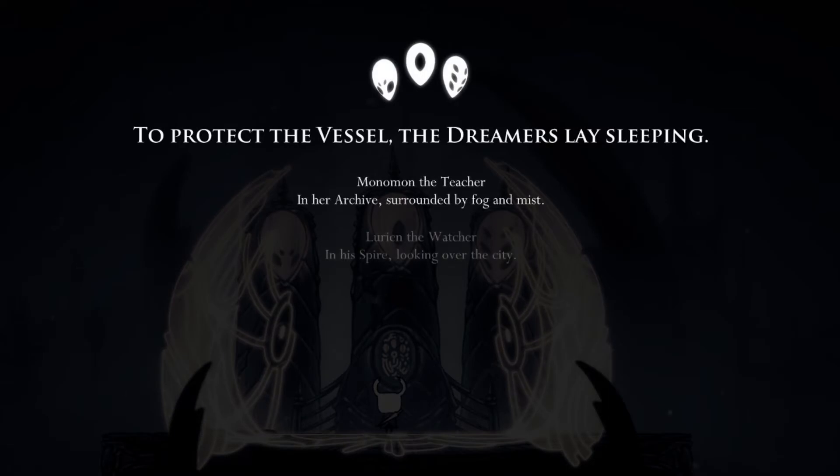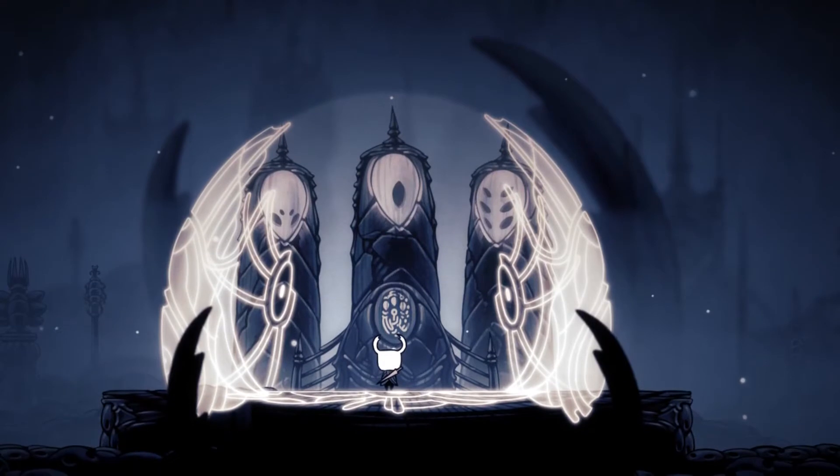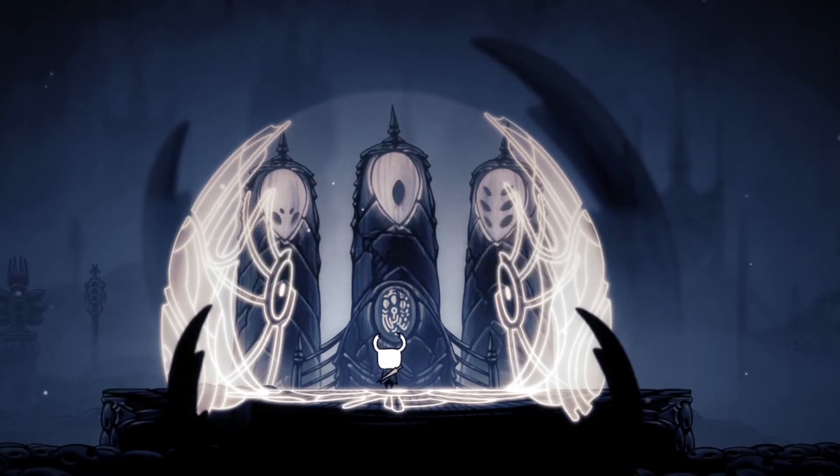To protect the vessel, the Dreamers lay sleeping. Monoman the Teacher in her archive, surrounded by fog and mist. Valyrian the Watcher in his spire, looking over the city. Hera the Beast in her den, amidst the deep darkness beyond the kingdom. Through their devotion, Hallownest lasts eternal. Dreamer locations added to the map.